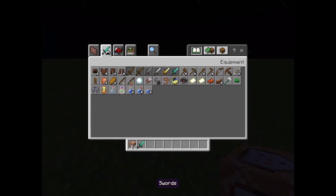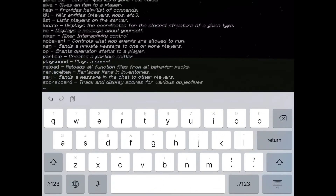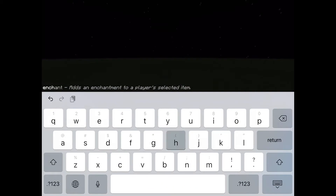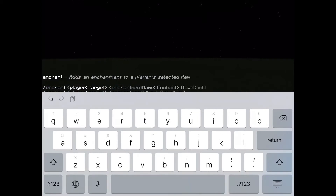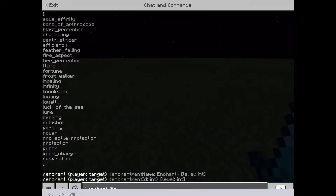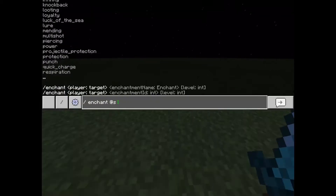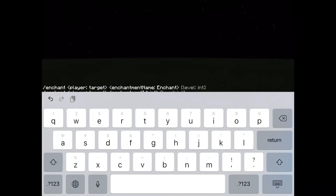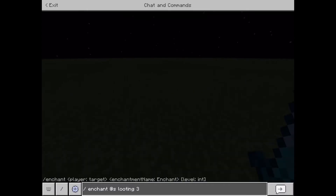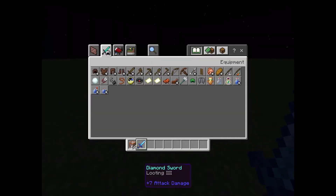Next one: get yourself a thing that you can enchant, hold it, then type /enchant @s whatever you want to enchant it. I'll do looting 3. This is what I've typed. Enchanting succeeded for five score — looting 3.